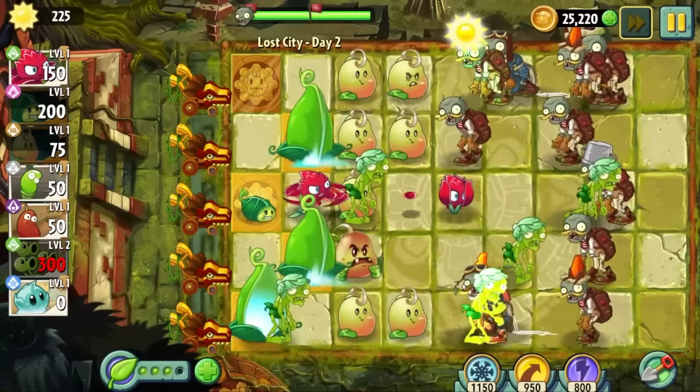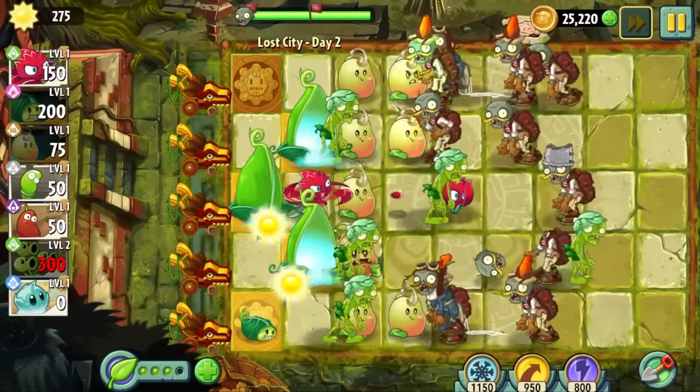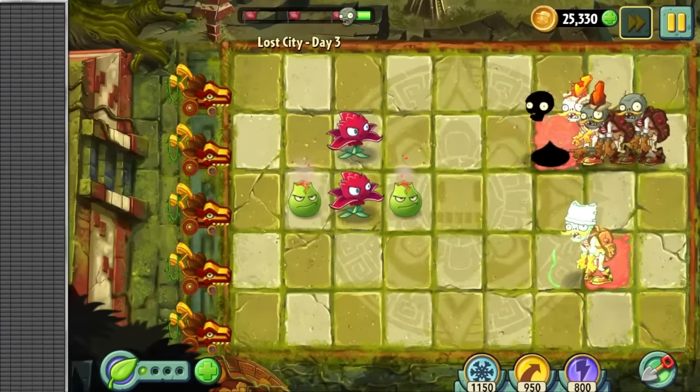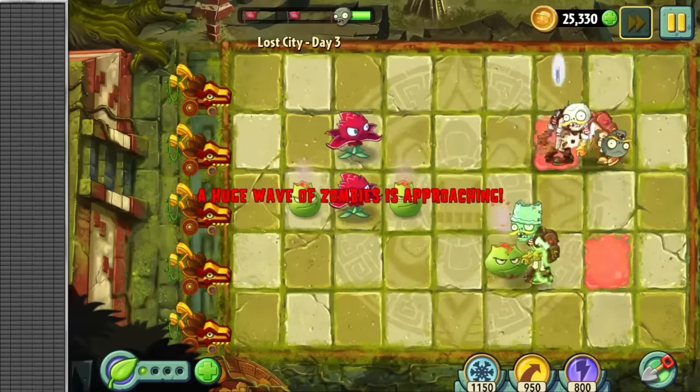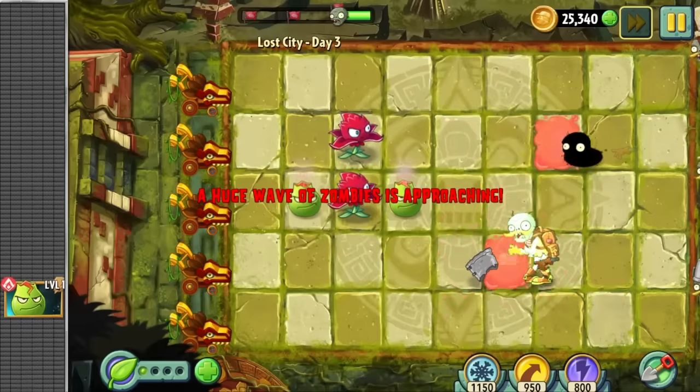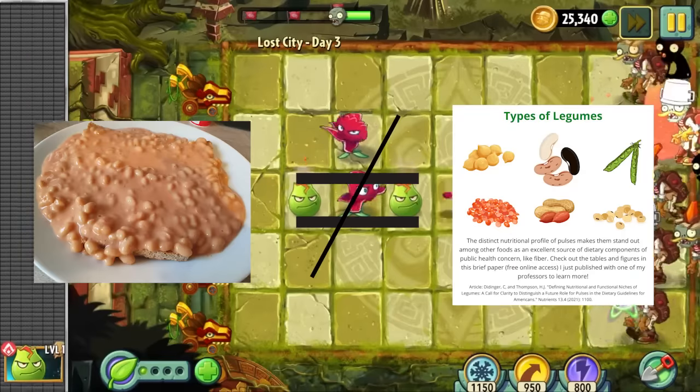Besides that, Day 2 was a breeze due to once again the abundance of sun. Day 3 is a conveyor belt level, so instead of just skipping over it, I wanted to provide you with a bean fact. Did you know, in contrast to what my comment section says, beans are beans — not legumes, but beans. Why? Because I said so.